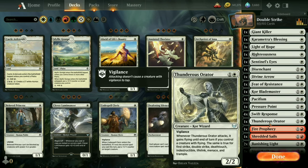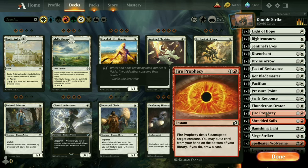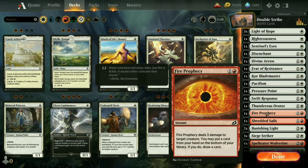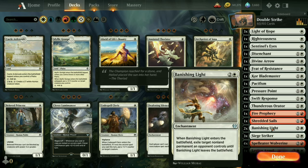One copy of Thunderous Orator — if I've got a creature that attacks and it has double strike, Thunderous Orator gets double strike himself. That's a nice thing to have. I've got a couple of spells to give him double strike if I don't already have a double striker on the field. One Fire Prophecy if I just need to deal direct damage to a creature. One Shredded Sails — my second spell to help against artifacts or flying creatures.